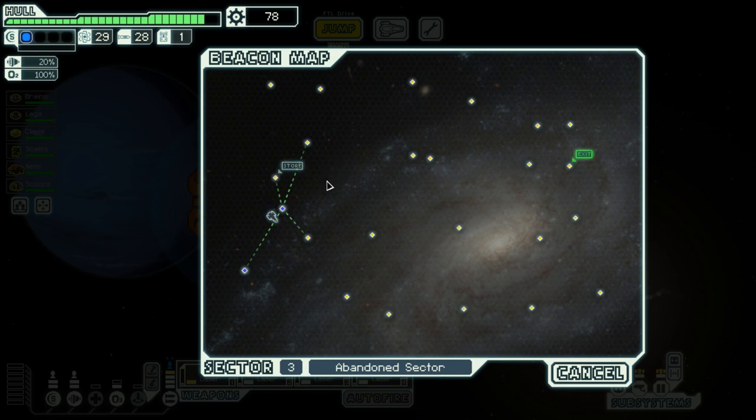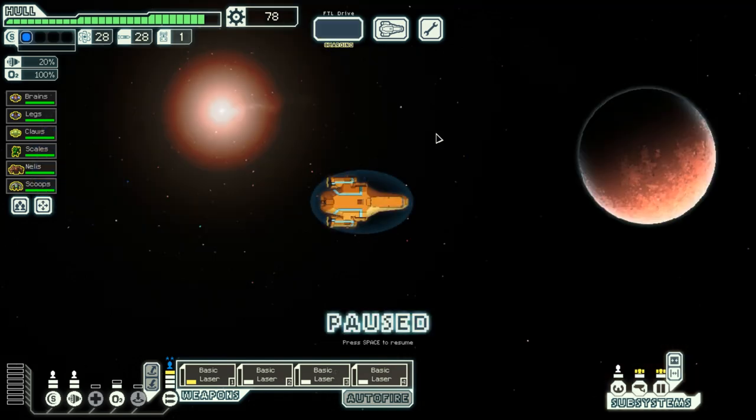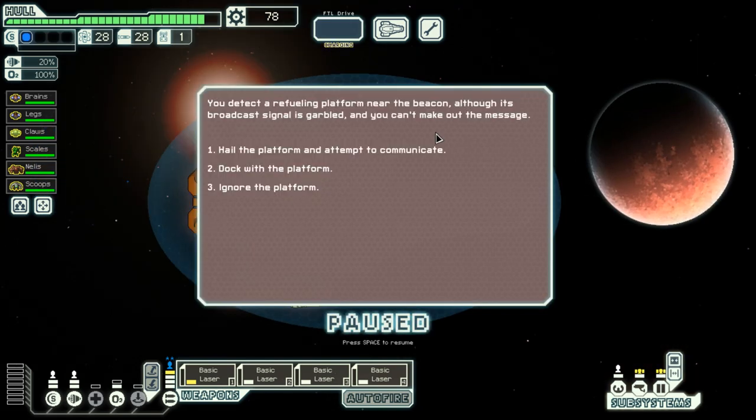There is a store nearby but I don't have that much scrap, so I'm probably going to ignore it and keep moving north. The more scrap I get, the better off I will be later on. I detect a refueling platform near the beacon, although its broadcast signal is garbled and I cannot make out the message. I could hail it, dock with it — which seems like a bad idea — or just ignore it. Let's go ahead and hail them.